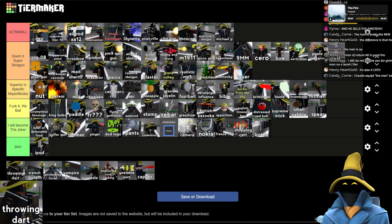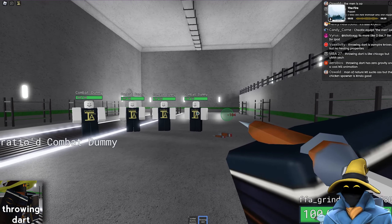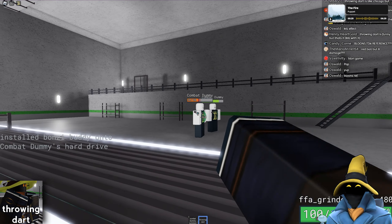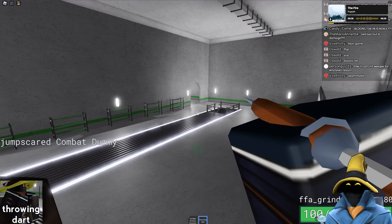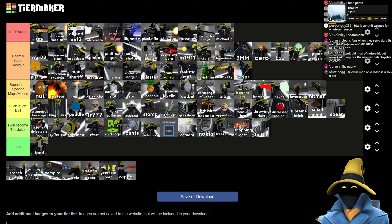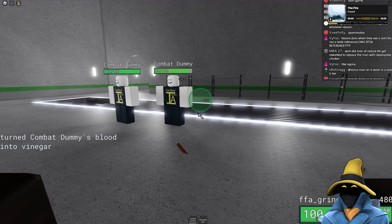Throwing Dart — this is a new one, so I don't know everything going on with this. It's a sparrow black weapon — they pop, no gravity, so it always goes in a straight line, which is nice. It's okay. It's actually kind of like a slightly better Red Ball, even though it doesn't bounce around. It's a better Red Ball, but not by much. This is explicitly a Bloons Tower Defense 6 reference because of the kill animation — they just pop like a balloon.